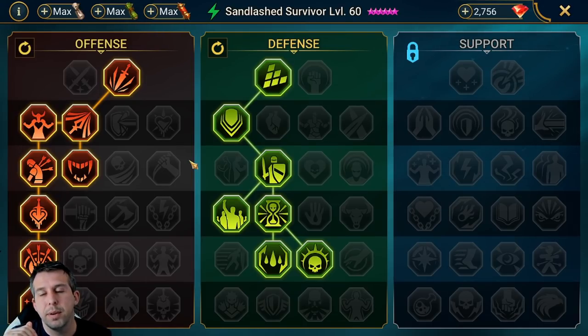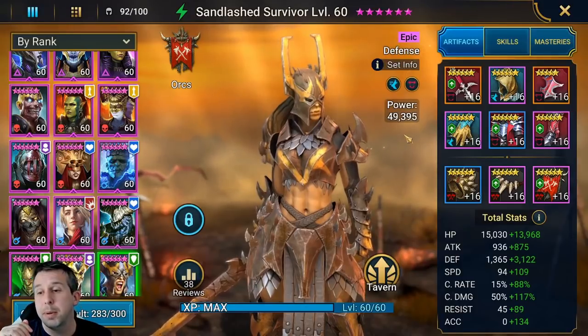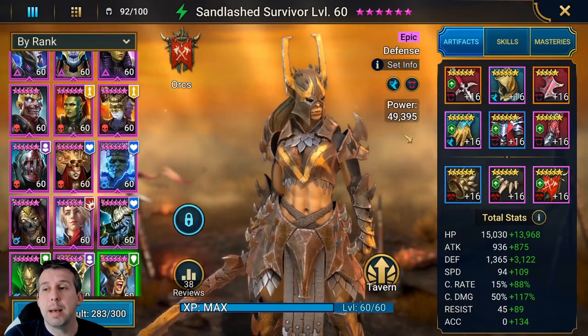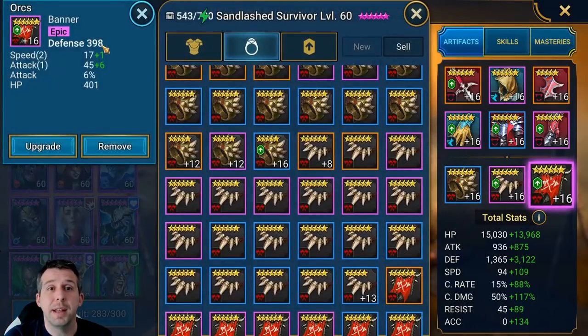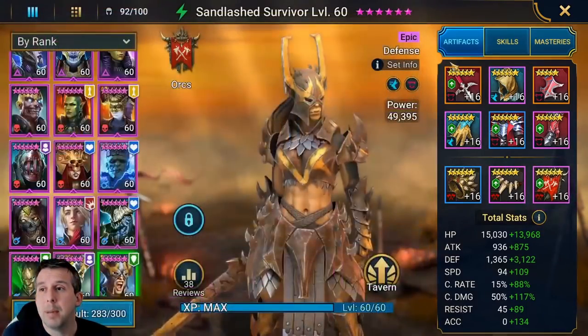For a PVP build you might push a resistance setup so she doesn't take too much damage. Right now I've pushed defense and speed up, got crit rate high, and I'm not worried about accuracy — this is my clan boss build. If I wanted to switch her into a dungeon build, all I'd need to do is swap this defense banner for an accuracy banner, pull accuracy up, push defense down a chunk, and she's good to go for dungeons.